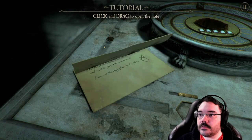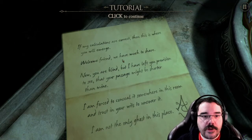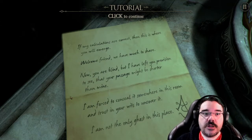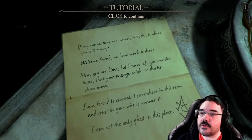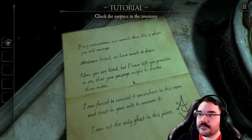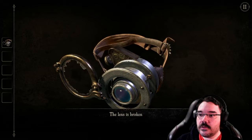Click and drag to open the note. If my calculations are correct it's gonna move my controller. 'If my calculations are correct then this is where you will emerge.' Hello Screams, glad you were lurking. 'You are blind but I have left you provision to see, that your passage might be shorter than mine. I'm forced to conceal it somewhere in this room and trust in your wits to uncover it. I'm not the only ghost in this place.' Click the eyepiece in the inventory — the lens is broken, of course.